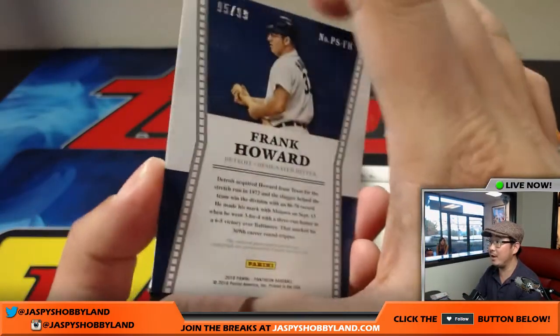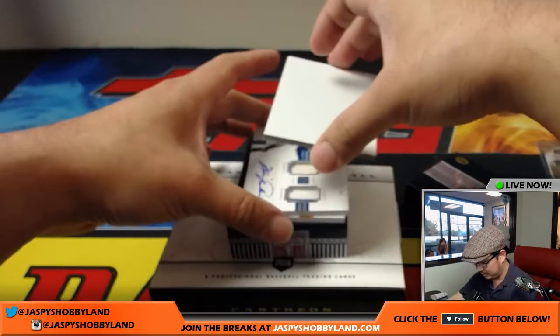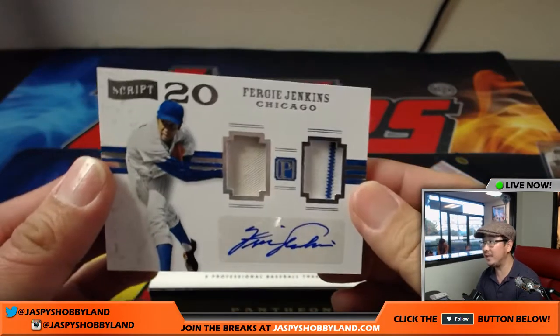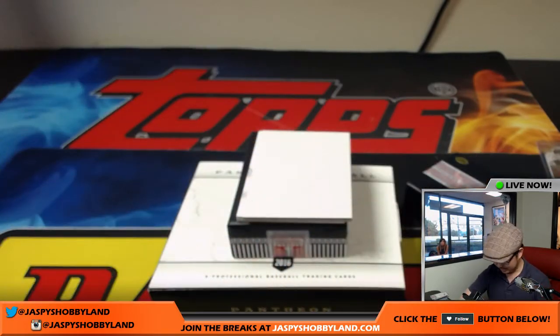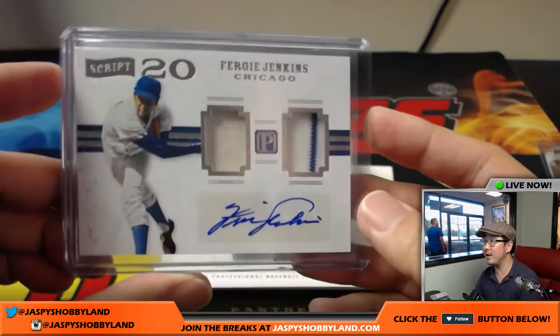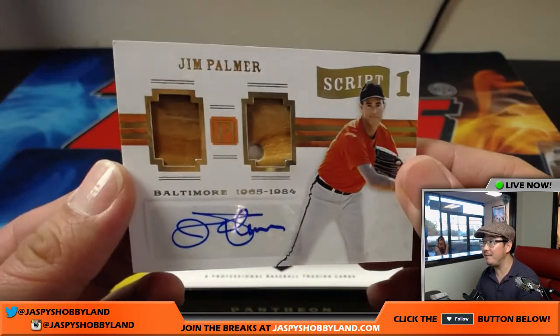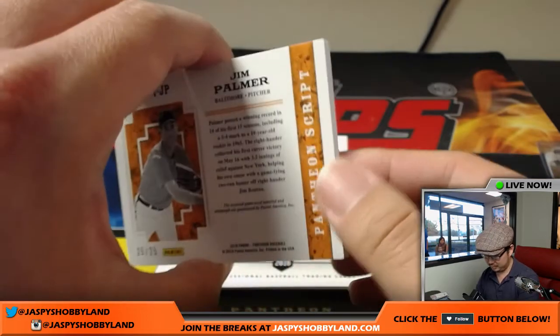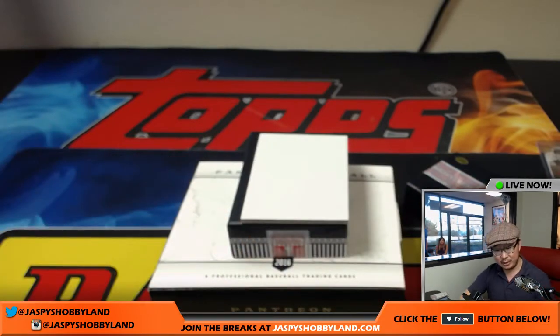Frank Howard, piece of lumber and on-card auto, 95 out of 99 for the Tigers — Tiger Uppercut — going to Bradley Rago. Fergie Jenkins for the Cubs, jersey and autograph, 154 out of 199 — Cubbies goes to Heather. And the last one — a couple pieces of his glove, Jim Palmer, 25 out of 25, Pantheon Scripts — goes to the Orioles, that's for Vince.